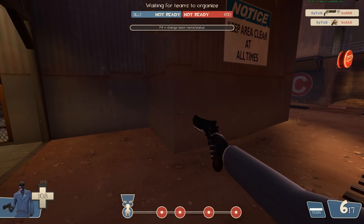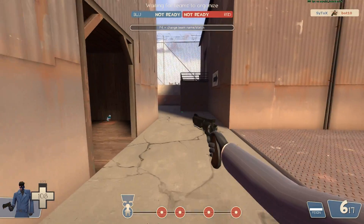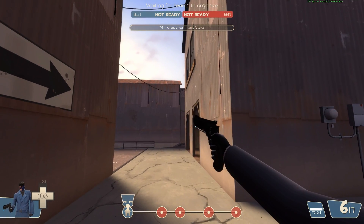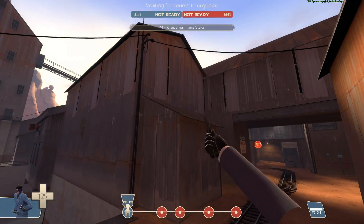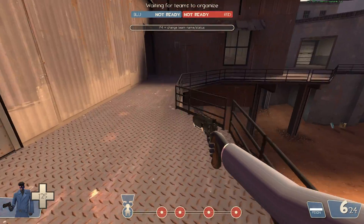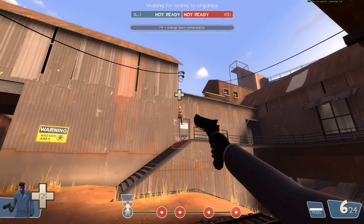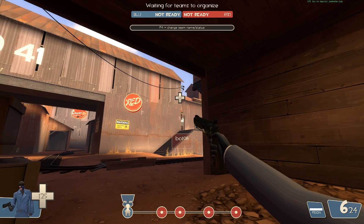Another common place for an engineer to camp is right up here on this little ledge — they sentry jump up there. To deal with them you have two options: either get a headshot from here with their head sticking out from behind the dispenser, or telefrag them. But telefrags rarely work against good players. I don't see how forcing the spy to use tactics that work only on bad players is good for the class. Everybody wants to play this game competitively.